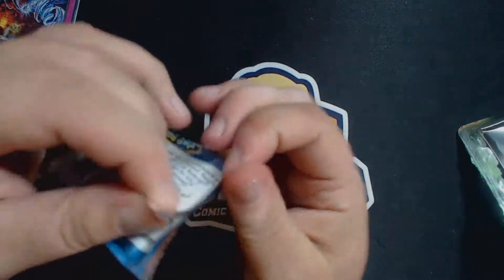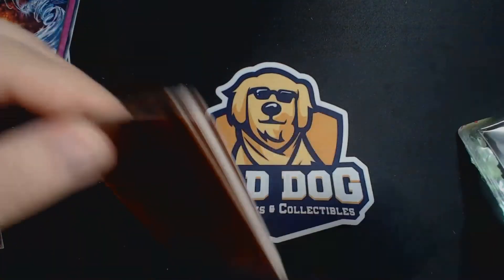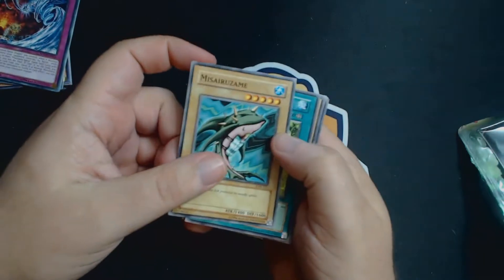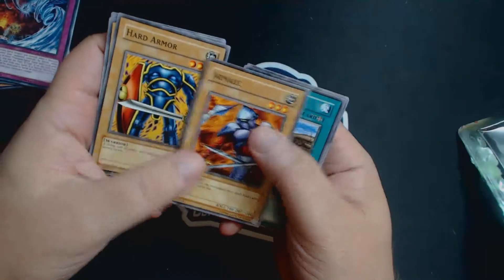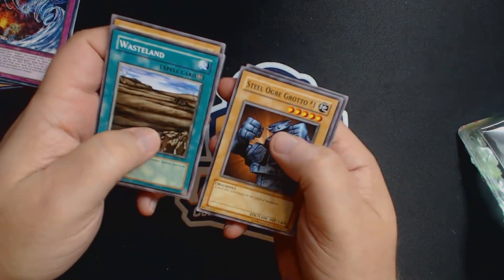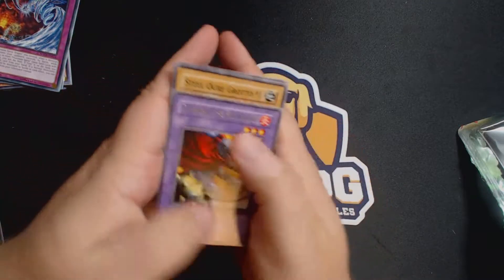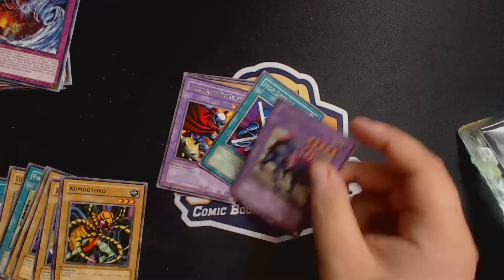Last pack. Get some magic going on. One, two, three, four. Boom. Forest, Green Phantom King, Lesser Dragon, Hard Armor, Armor Metal, Wasteland, Steel Orgo Grotto, and a Charuban the Fire Knight Rare. No hollows, guys. We got a couple rares right there.